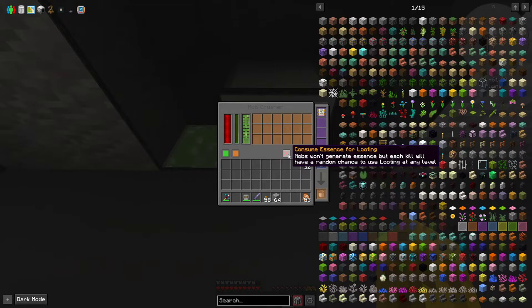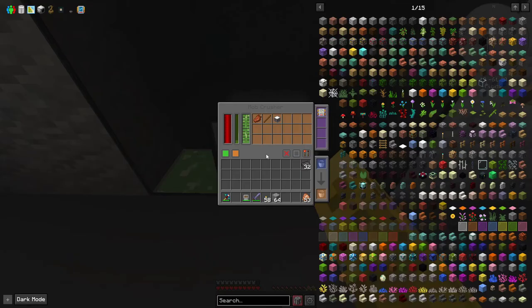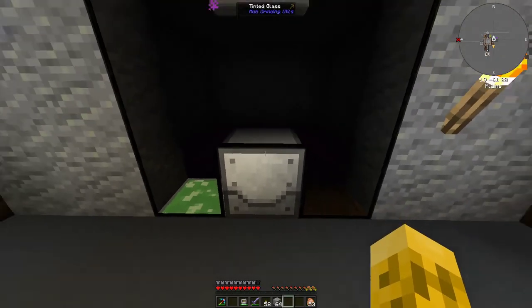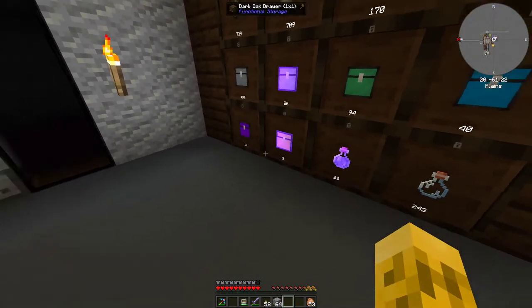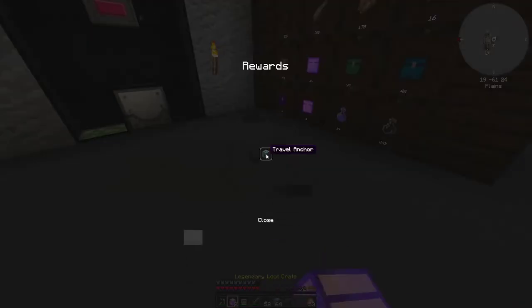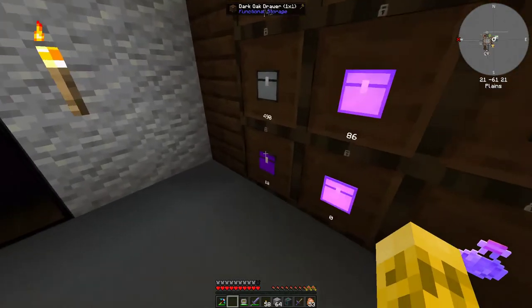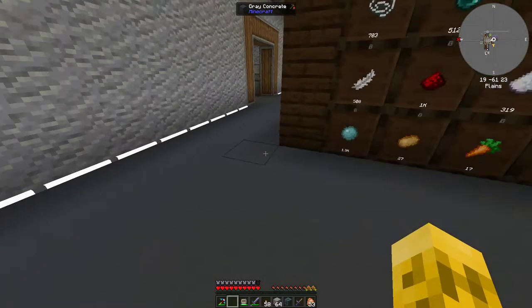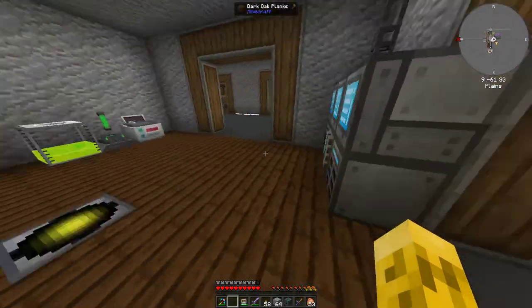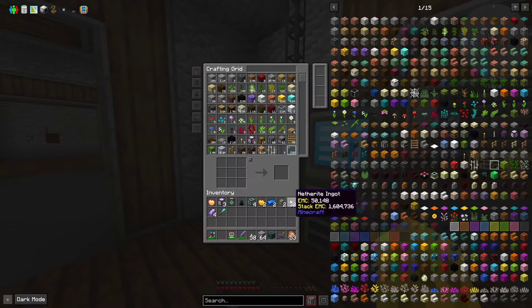When you turn off generating essence, it uses the essence to use looting on the mobs instead. So we get more items by not generating mob essence. We've got a few legendaries to open - let's see: travel anchor, sacrificial knife, a golden apple. And these ones too: muffling, golden apple, item collector, chorus, diamond, chisel, derium, cobalt, amethyst, and conduit. Pretty cool.